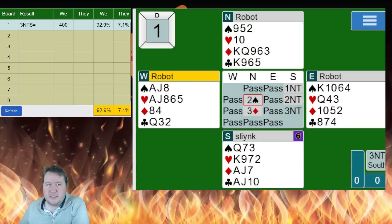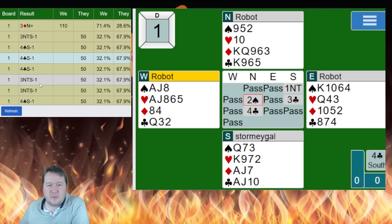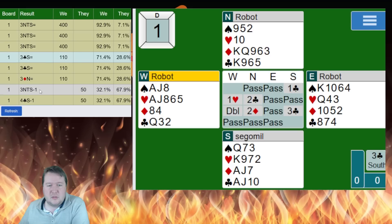Clubs are three-three and the diamonds will run. I'm just going to pull a heart towards the king once I've cashed my winners. 92 percent to start with. A bunch of people going off in three no, some people getting to four clubs, some people downgrading the hand.